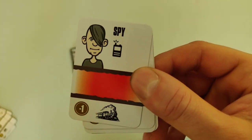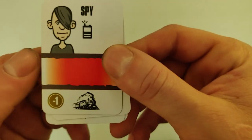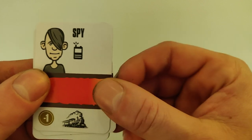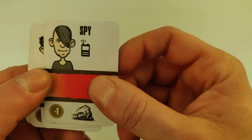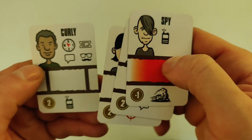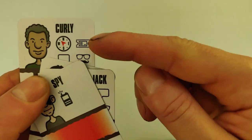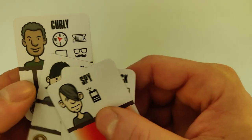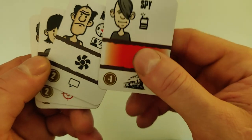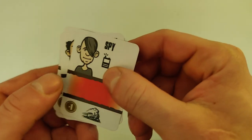Then we have the train — this captures any escapee who is escaping by train. You identify these escapees by their train tickets. For example, Curly would be captured since he has a faked train ticket — he's going on the train and is discovered by the guards checking trains. The other guys without a train ticket would be safe.